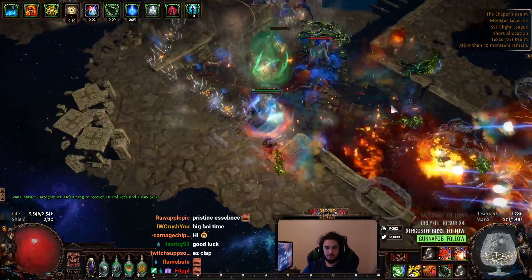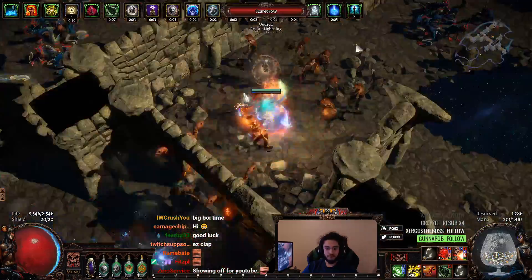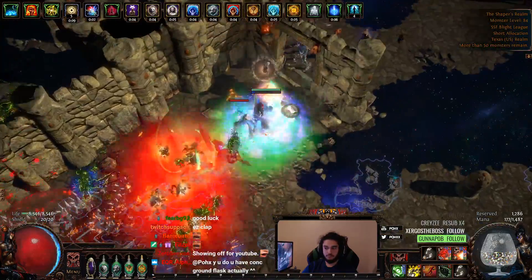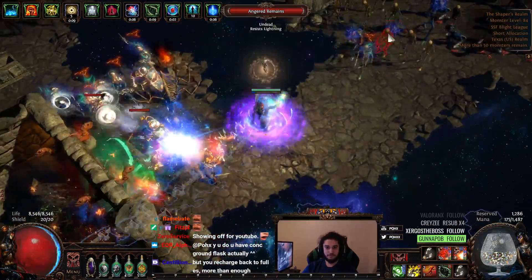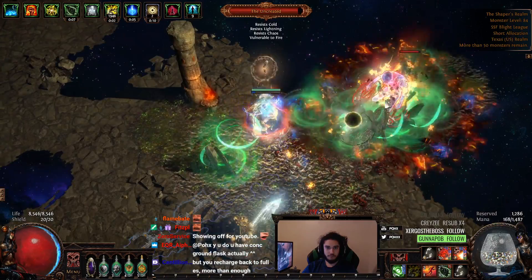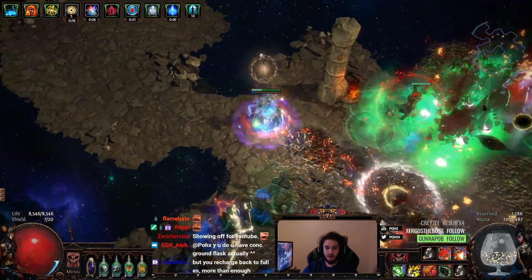I have Consecrated Ground Flash but standing still is not really advisable. Shaper's very streaky with his damage — it's either like you're dead or you're full life. I feel like this guy is more tanky than Shaper, dude. What's up with that? Why is this guy so tanky?